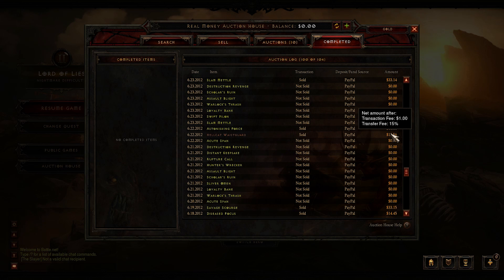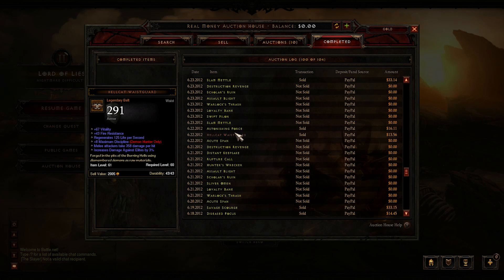Starting here with the first item, the Hellcat Waste Guard — I bought this for $70k and it's one of those items you find on the AH that's just completely undervalued. I don't know if this guy didn't know the price of this belt, because you can get this belt with max discipline and this one had 8 discipline. He put it up for $70k while the other belts were like 1.5 or 1.7. So obviously it was a misprice and he didn't know that with that discipline it's worth a lot more. Got a good deal there and was able to sell it.